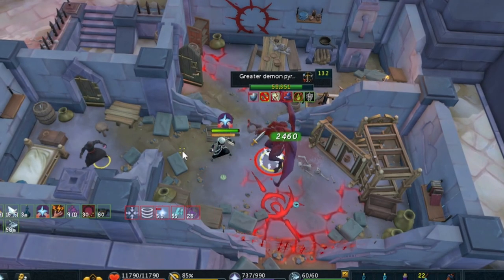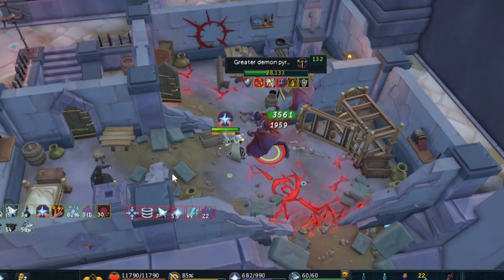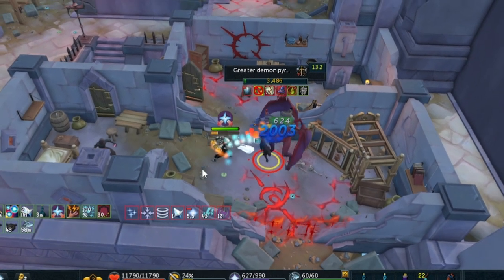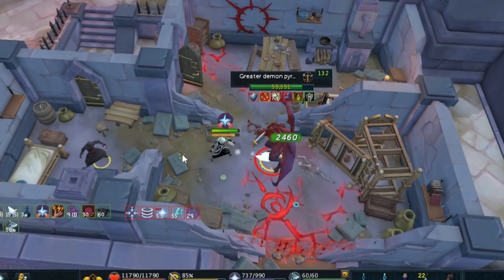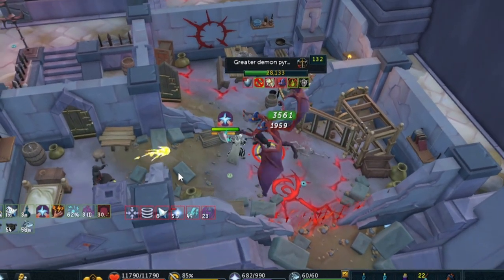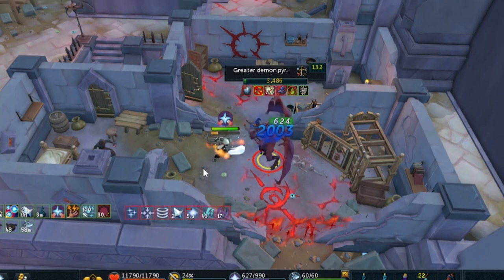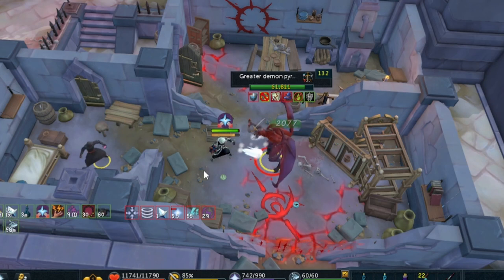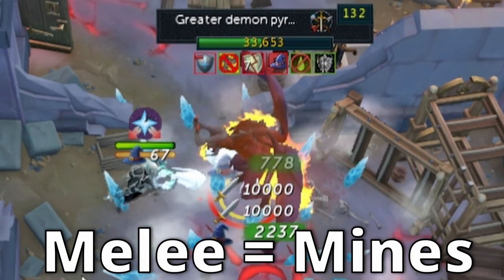You can never miss on these demons — there is never a miss chance, it's all based on how much accuracy you have. That said, if you use things like a gothic staff or a Statius warhammer, you can lower the defense of these targets, increasing your accuracy and therefore your damage. Because you can never miss on them, you don't need to use Enchant to the Humans. On melee, use the ability Quake to lower defense as well. On range, you'll just have to use a hammer — there's nothing else to lower defense with.